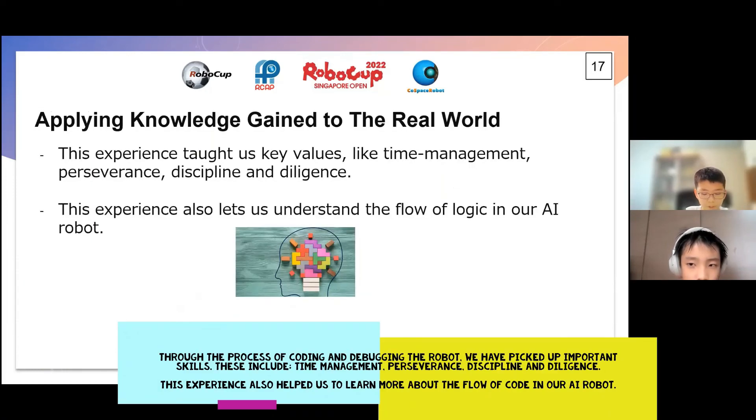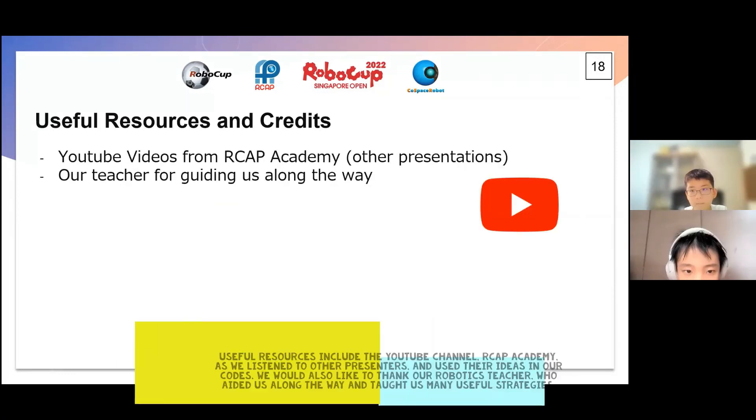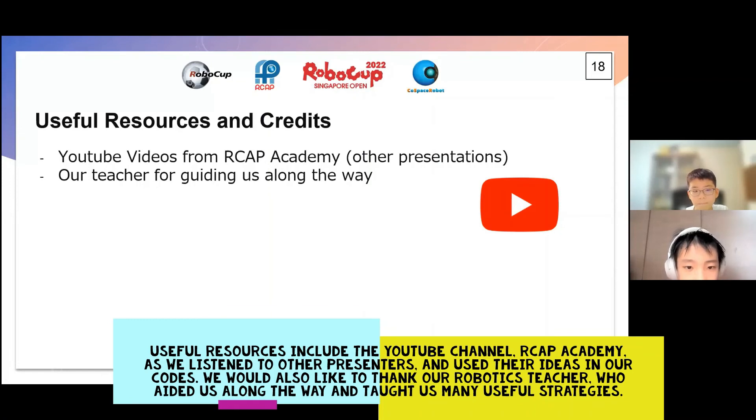Through the process of coding and debugging the robot, we have picked up important skills. These include time management, perseverance, discipline, and diligence. This experience also helped us to learn more about the flow of code in our AI robot. We used fluid resources from the YouTube channel RCAP Academy, as we listened to other presenters and used their ideas in our code. We would also like to thank our robotics teacher, who aided us along the way and taught us many new strategies.